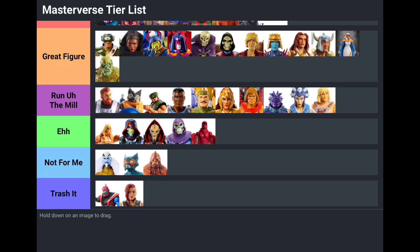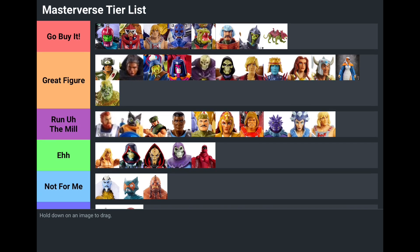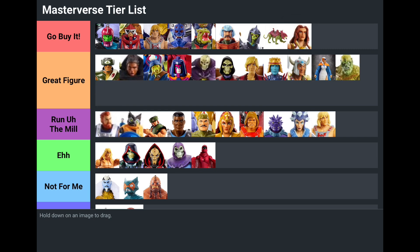Only two figures made it into Trash It: the Revelation Trap Jaw with the messed-up jaw, and that mohawk Teela. Looking at the final list, I think we made some solid choices. If I was going to change anything, I would probably move the classic Teela up to Go Buy It — so you'd have a core set in Go Buy It: a Skeletor, a He-Man, a Man at Arms, a Teela, a Trap Jaw, and a Battle Cat. That's a pretty good setup. Thank you guys for checking out the video — don't forget to tell someone you love them, hit the like button, subscribe, notifications on, more tier lists coming, toy hunt uploading soon. We'll catch you later!